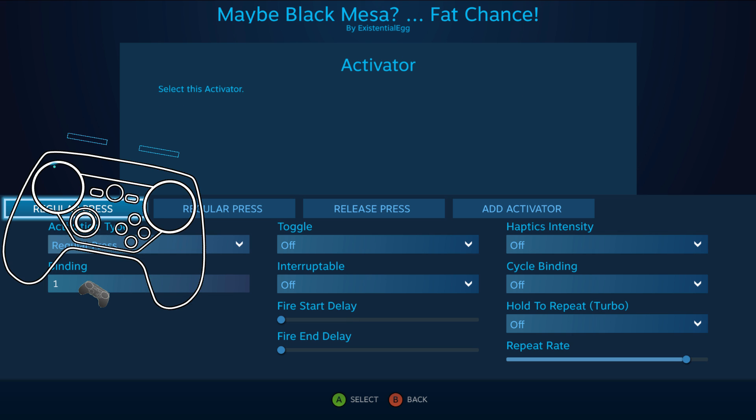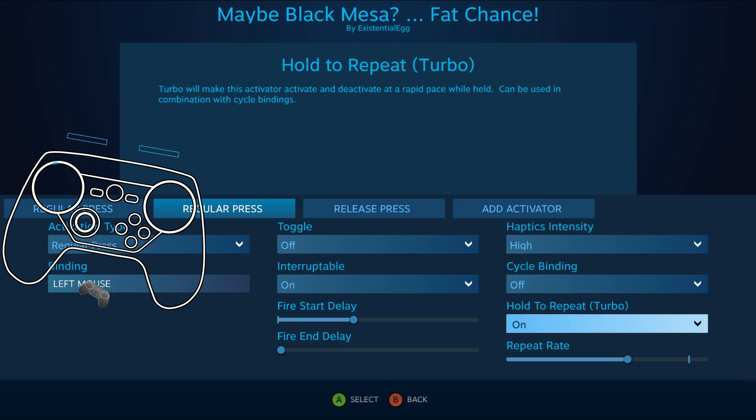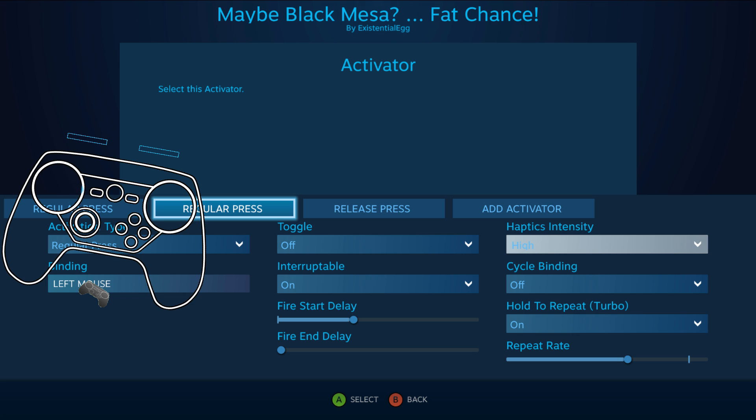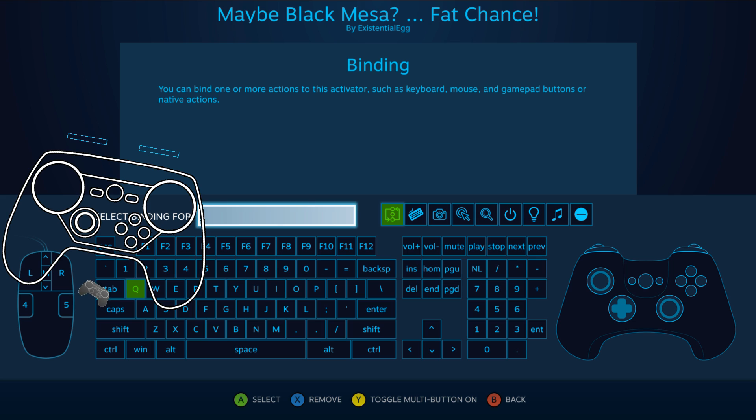So we switch to the crowbar, attack — turbo that attack with haptic so I can feel it. Then on a release press, push Y to toggle the multi-button, unload this action layer, and switch back to the previous weapon.